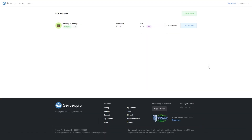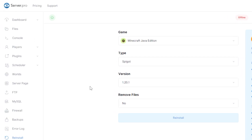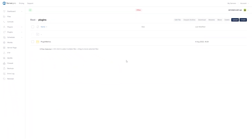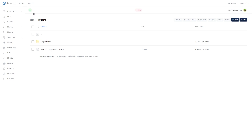Go to your server's control panel. Make sure your server is set to Spigot or Paper and that you've selected a version that is compatible with the plugin. Before proceeding, make sure your server is offline. Next, head over to your files section and open the plugins folder. Now you want to drag and drop the plugin file into this folder. Then you can turn on your server and wait till it's online to see if the plugin has installed correctly.